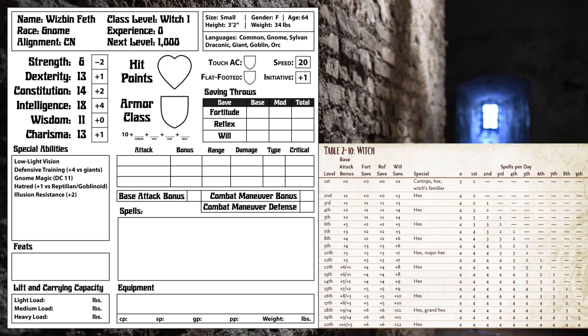Now moving on to Witch — our hit die is a d6, and we get the maximum value of that at first level, plus 2 from our Constitution modifier. Favored classes now work differently: we get to choose a favored class — let's choose Witch. Every time we take a level in our favored class, we can choose either one additional hit point or one additional skill point, and let's take the hit point.